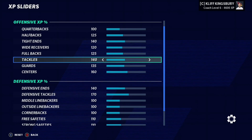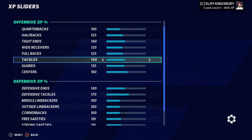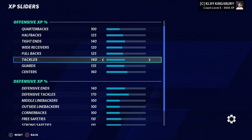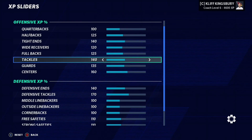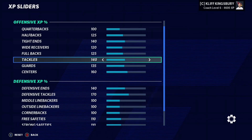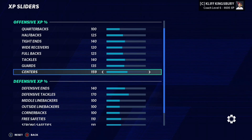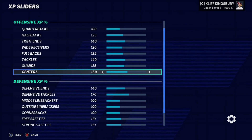For tackles — pretty much anything offensive line — they do not progress fast because most of the time you will draft a normal dev. So really what we're looking for is for those normal devs to boost from 100. For tackles, you want to boost it from 100 to 140, just because tackles seem to never progress if they're a normal dev for at least three to four years. You can get like a 75 left tackle and by the end of the second or third year they'll maybe be like an 81 or 82 overall. For guards, kind of the same situation — they do progress a little bit more, so just put it up to 135. For centers, put it up to 160. You could bring this down to 155, because centers progress at kind of the same rate as guards but it is a bit slower.